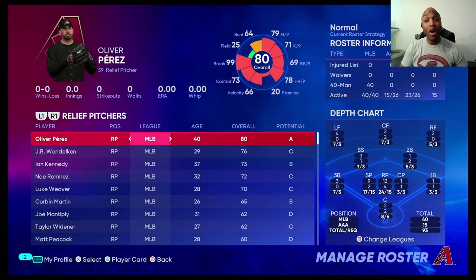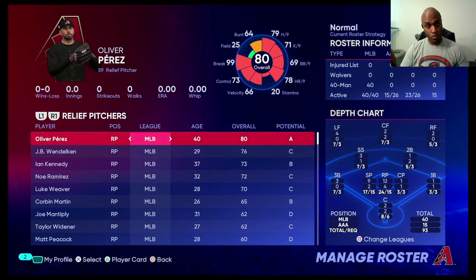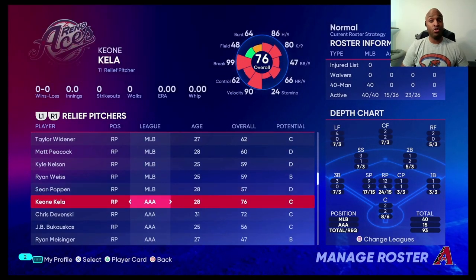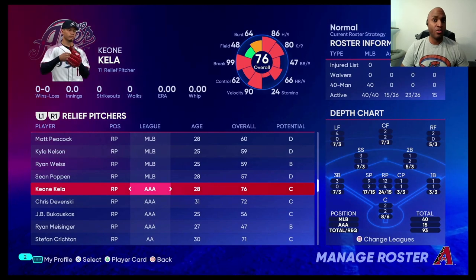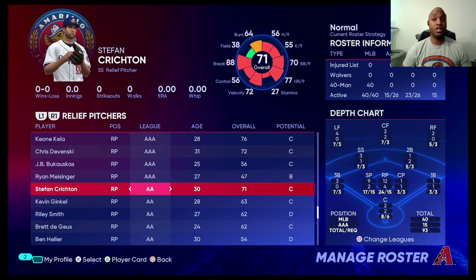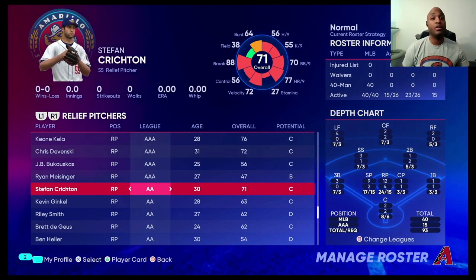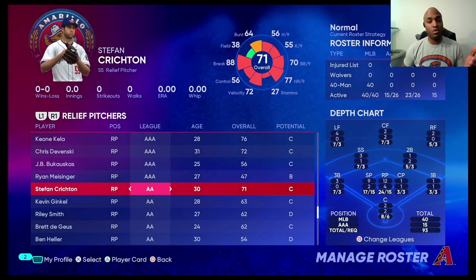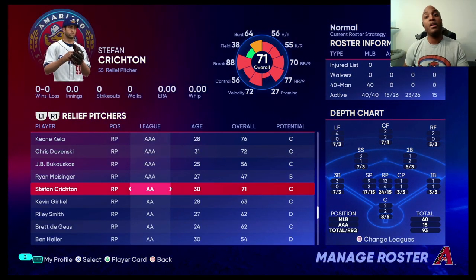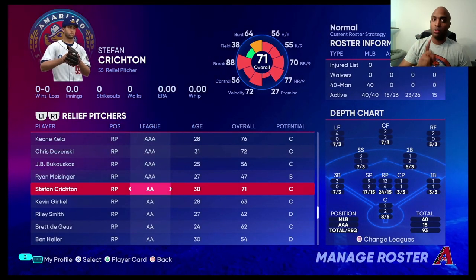This initial D-backs roster also has 12 relievers, so that's 22 men total on the spring training roster. Some of these guys are injured, so you may have a decently or highly-rated player down at AAA or even AA. Usually that's because they may be injured in real life, and unfortunately, unlike some other games like Madden, you can jump into a franchise with real-life rosters where guys will be injured with pre-existing injuries. You can't do that in The Show.